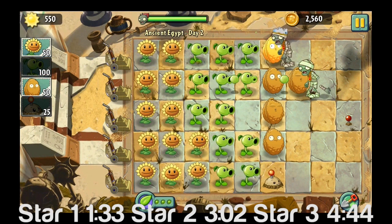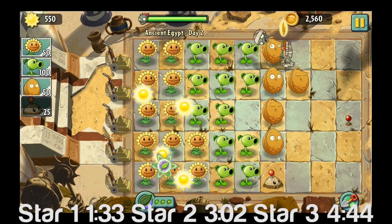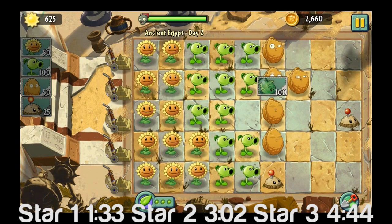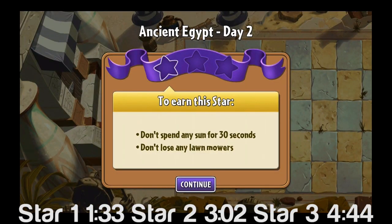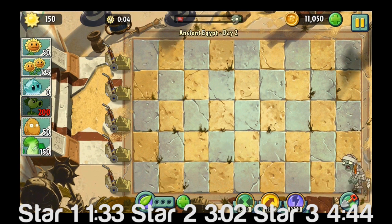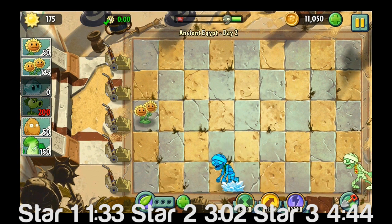Of course, the power-ups and the extra plant food that you can buy are pretty cheap, actually, for what you get. You get those in-game coins, and you can also spend money on those coins, so it's not unreasonable to assume that you could buy some plant food to make it a little bit easier or use a power-up on a really tough level. But yeah, I'm going to do my best not to.